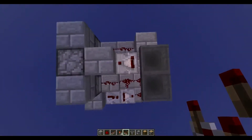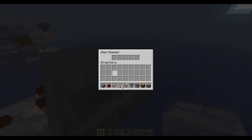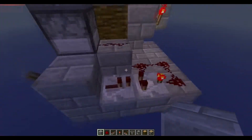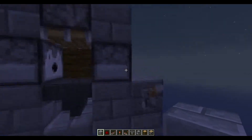Place a comparator facing into it and that's your system done. Put an item in the hopper, then right-click the comparator. That should be everything - go ahead and test it out.